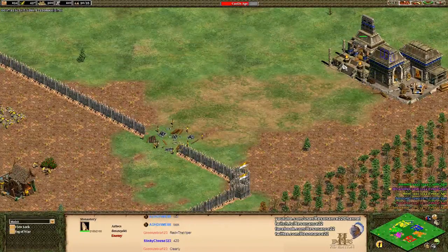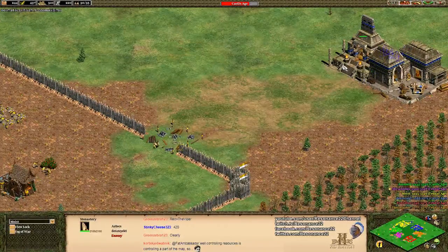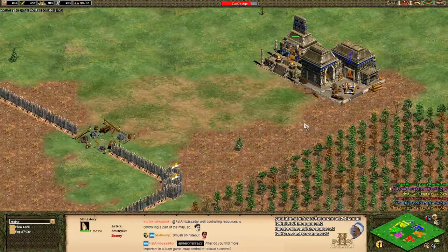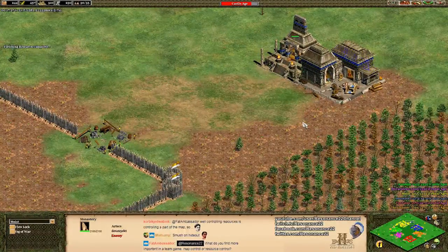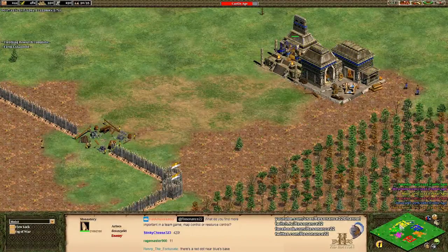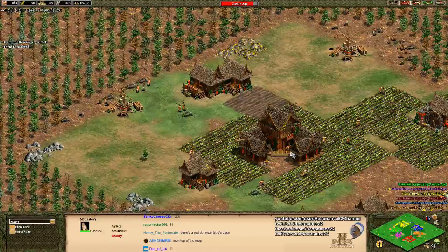The Aztecs get Atlatl in the Imperial Age, which gives their skirmishers plus one range and plus one attack — it's huge. They're missing ring archer armor and thumb rings, so it is a trade-off, but the extra range and attack is massive, believe me.